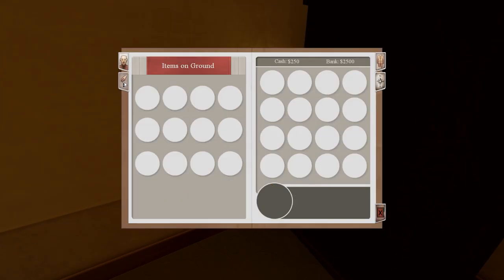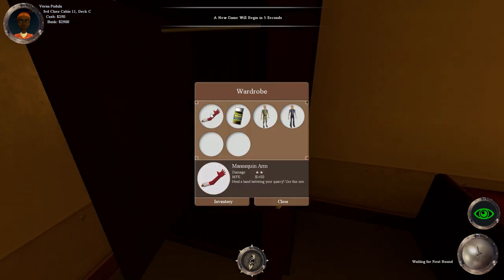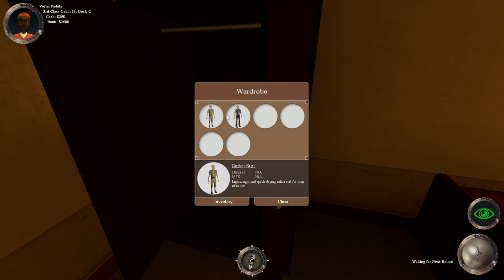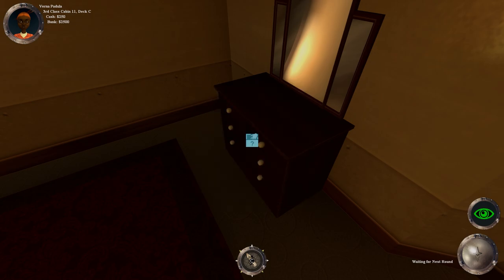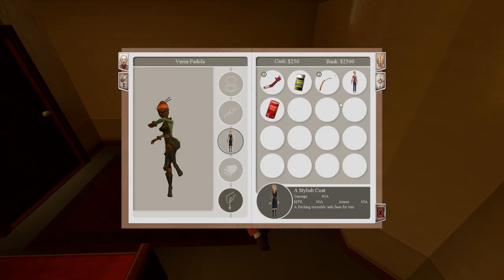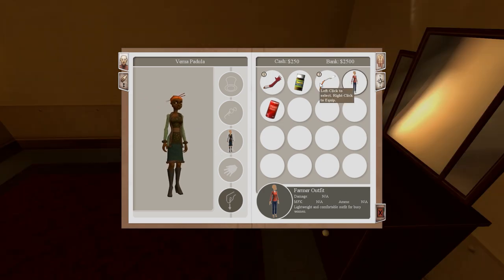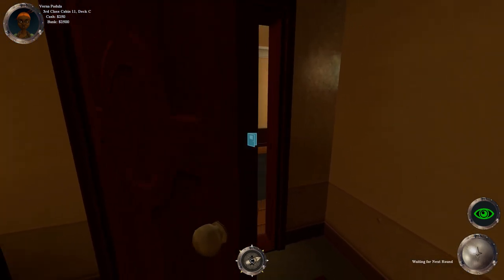We are Verna Padula. We have a mannequin arm weapon, some food, a safari suit, and some slacks open collar. Let's check in here — oh, a razor, that's good. We can take that. Let's go to our inventory — you can only have a certain amount of items. Let's drop something on the ground.